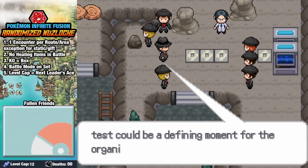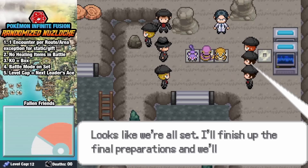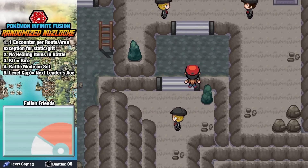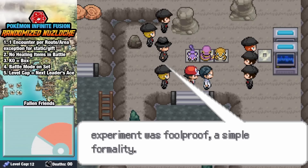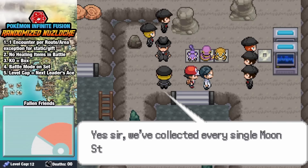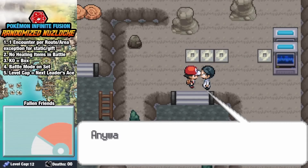At the end of Mount Moon, we find Team Rocket performing some kind of experiment. It turns out they're attempting a triple fusion, and while that seems awesome in theory, their fusion machine explodes and the Pokemon turned into some kind of screaming goo. So I don't think this is a morally sound experiment. Embarrassed after it fails, they disappear into the night.